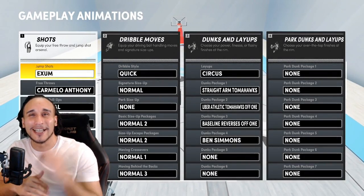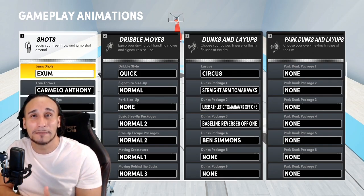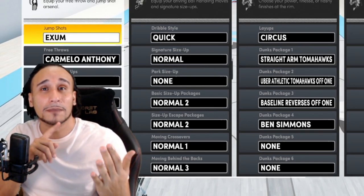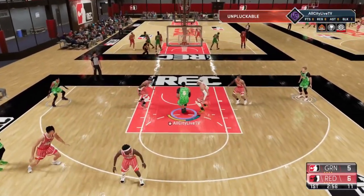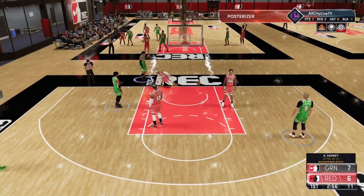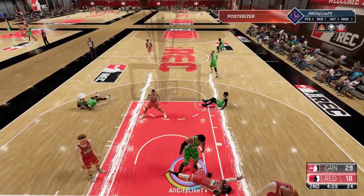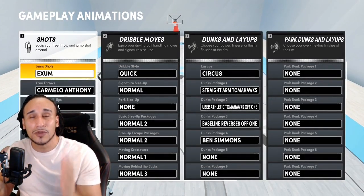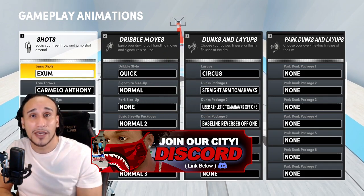Hey, what's up YouTube, I'm All City with allcitylivetv.com. Thank you for tuning in — we're putting it all on the table, giving you guys the secret sauce: everything I use for my playmaking three-level scorer on NBA 2K21. We're giving you the jump shot, the best dribble moves for a big man, the spin dunk, the best dunk animations. This is the collective effort of our great Discord community — we put our minds together and came up with one of the best builds I've ever used.